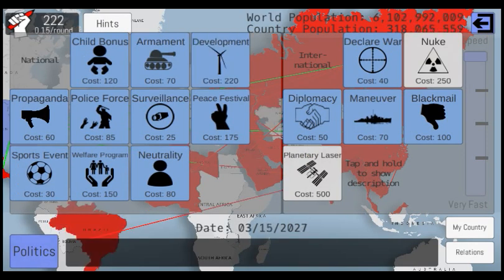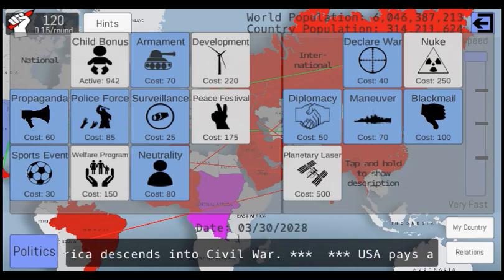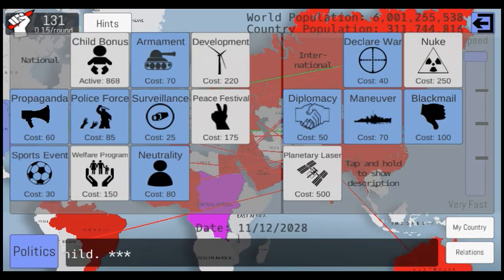I prefer to go on fast. And I'm going to put my first thing in, which is this child bonus, which will basically have you pay your citizens for every baby they have. And that will help to increase your population, which is always good.